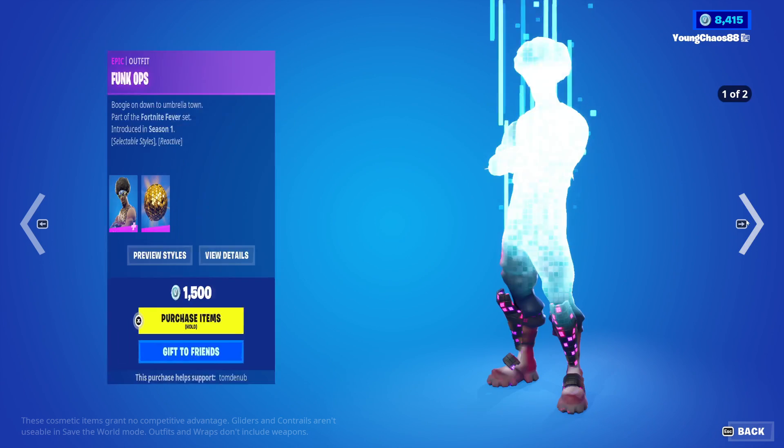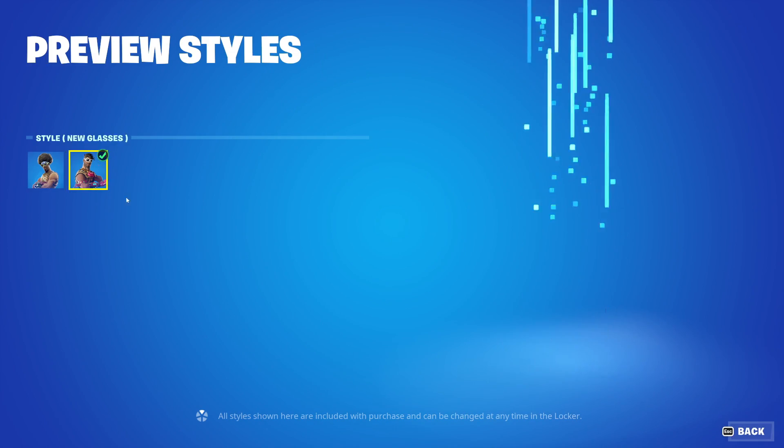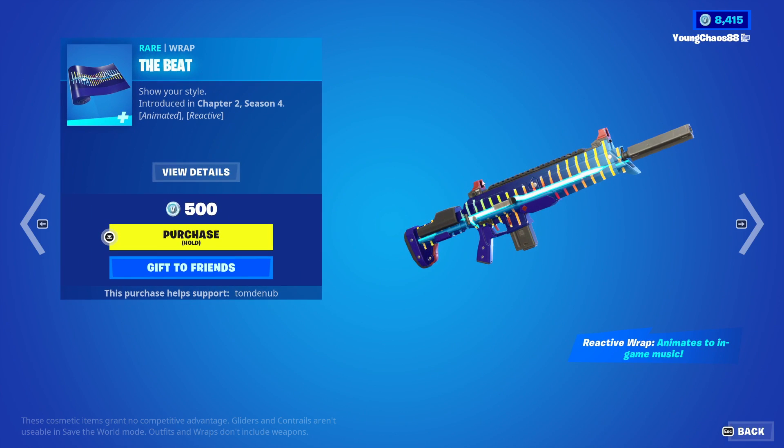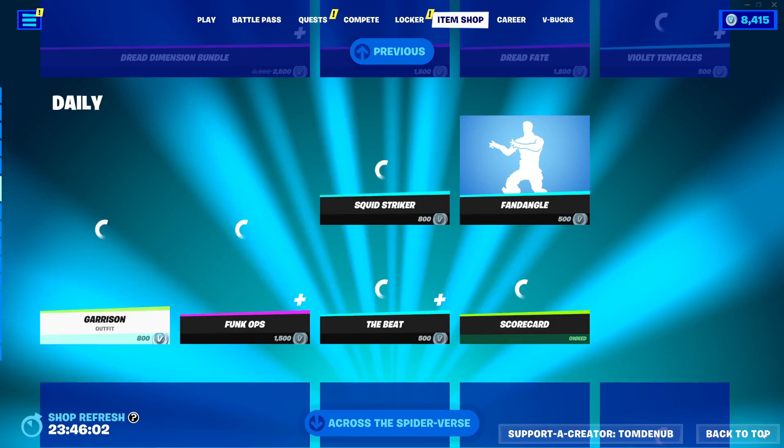We have Gerasen returning, a good emote for 800 V-Bucks. Frunk Ops with Wrapping Golden Disco — an epic skin, 1,500 V-Bucks. The skin includes the secondary new glasses style. We have Squid Stryker, a rare harvesting tool, 800 V-Bucks. The Beat, a wrapping at 500 V-Bucks — animated and reactive. And we also have Fandango, an emote, 500 V-Bucks. Scorecard, an emote, 200 V-Bucks.